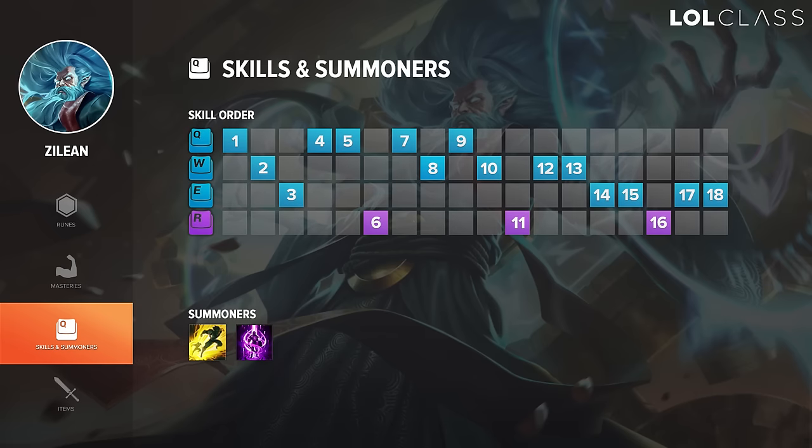Zilean's skill order is really straightforward. You just go Q at level 1, W at level 2 for the bomb reset. At level 3, you can go E if your jungler is looking to gank. If not, just go another level in Q for the extra damage and wave clear. After that, you want to be maxing Q into W into E and ult whenever you can.